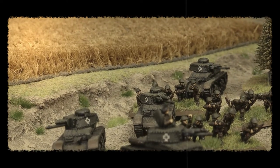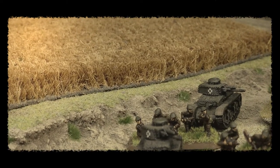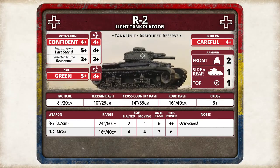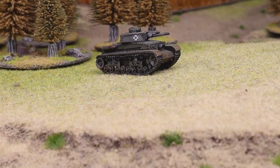In Axis Allies Bagration, the Romanian R2 is the mainstay of your armoured divisions. Lightly armoured but mobile, its 3.7cm gun with anti-tank 6 can be used to great effect in numbers and against light targets. Beware however that due to its small size, the crew are overworked, so firing on the move could prove to be difficult.